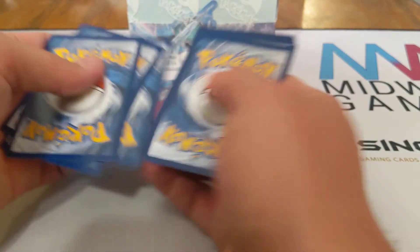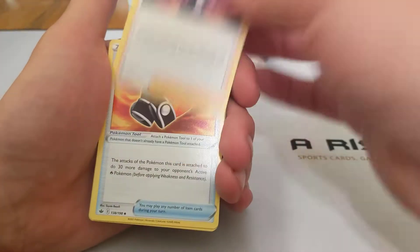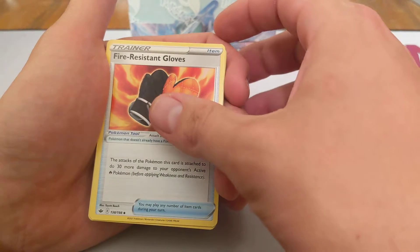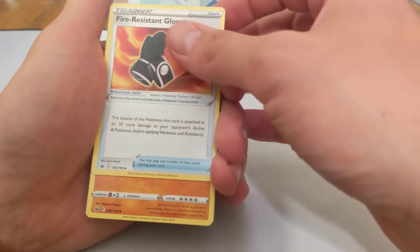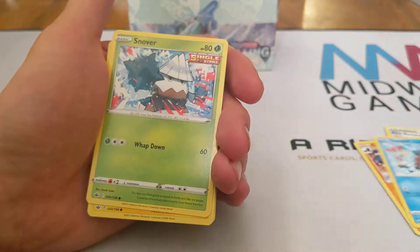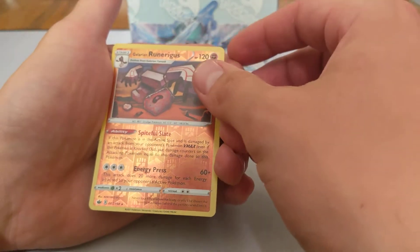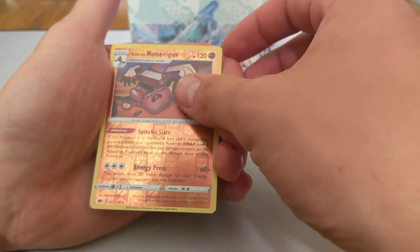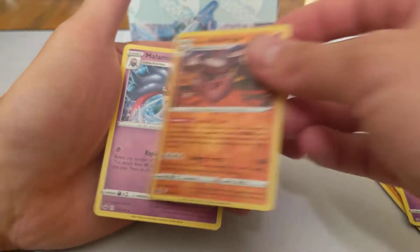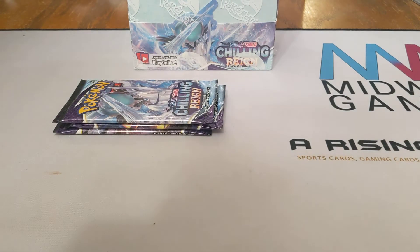We have a green code card, three and four. Let's see what we can find today. We have Grass Energy, Peony, Fire-Resistant Gloves, Carbominable, Swirlix, Sneasel, Snover, Blitzel, Gastly, Galarian Runerigus, and Malamar. So Runerigus is the Reverse Hollow and Malamar is our rare.